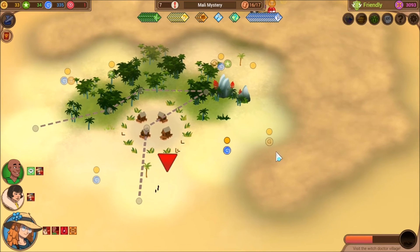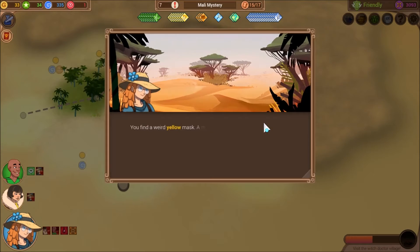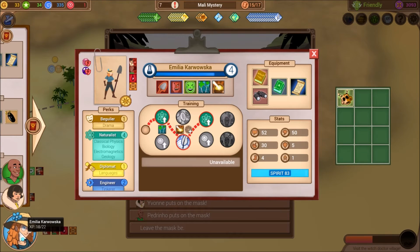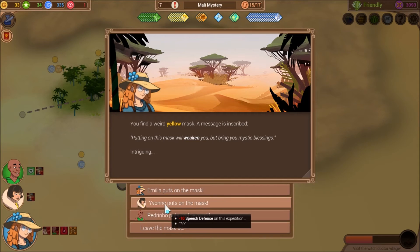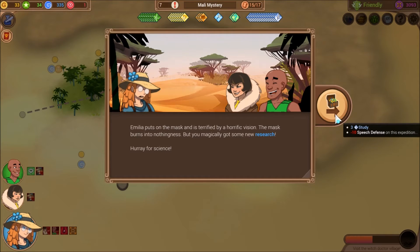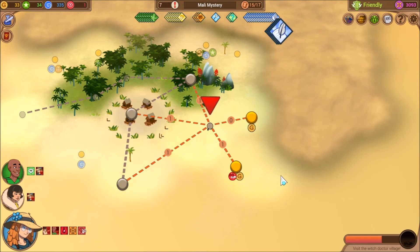Well, that could be anywhere. We can go up this way. You find a weird yellow mask — a message is inscribed: 'Putting on this mask will weaken you, but bring you mystic blessings.' You put on the mask and are terrified by a horrific vision. The mask burns into nothingness, but you magically got some new research. Hooray for science. We'll get three study for that.